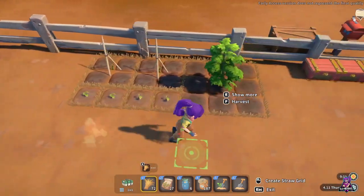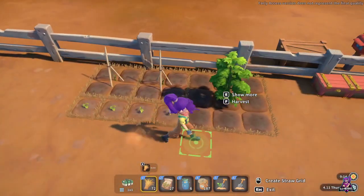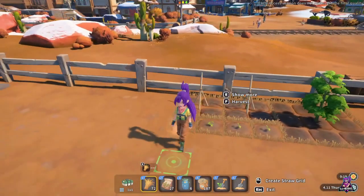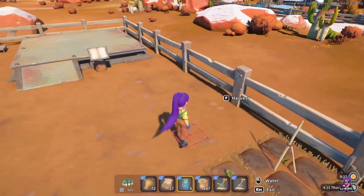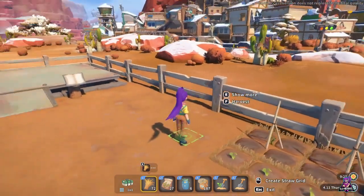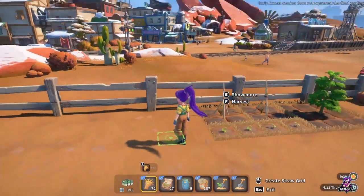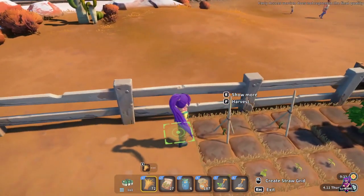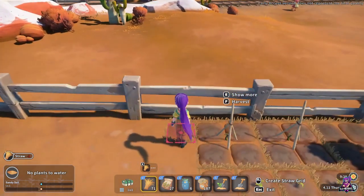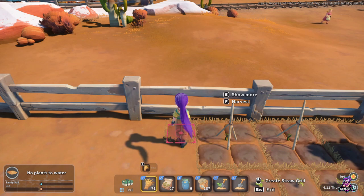As you can see, we no longer need to build a box. Instead, we have different levels of growth that we can do here. To create one, you scroll the mouse wheel through all the options. This first one requires some straw from your inventory, and you use it to plant down these little squares. On the left you can see stats — it starts as sandy soil and goes through five different levels.